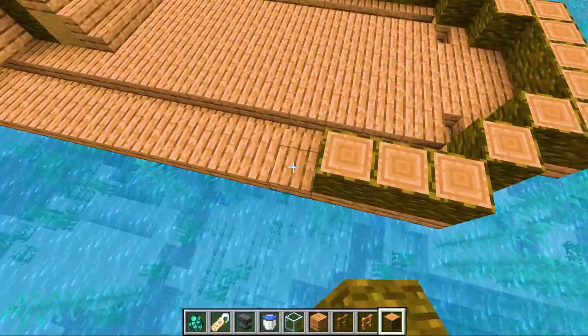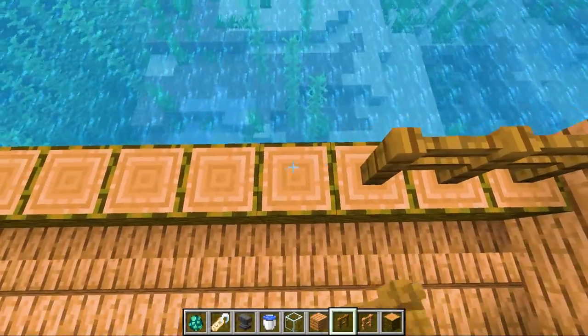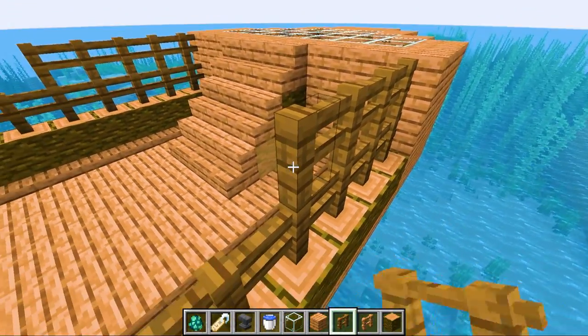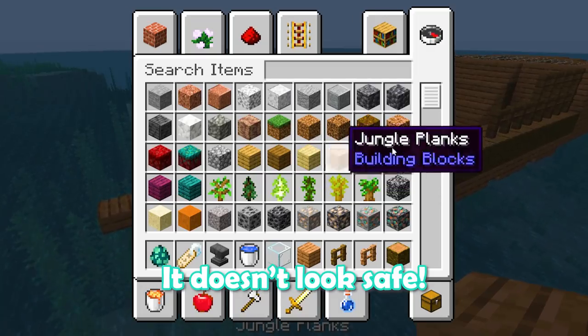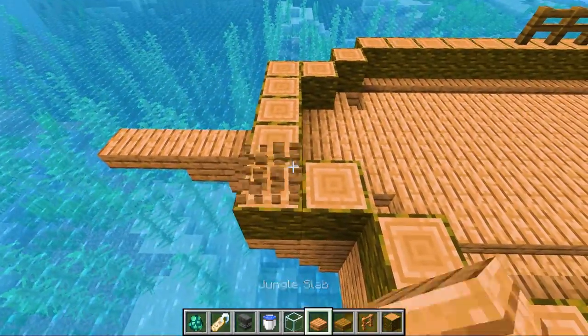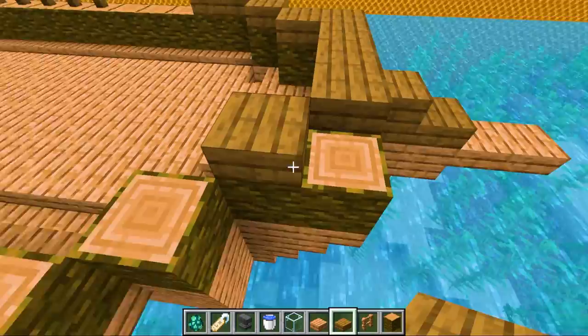Can I do netting? Does netting exist in Minecraft? We'll just do something like this. We still need to make our triangle thing that goes on the top. Oh no, the front of this boat does not look safe. Maybe we'll do something like this — I would not take this boat anywhere.